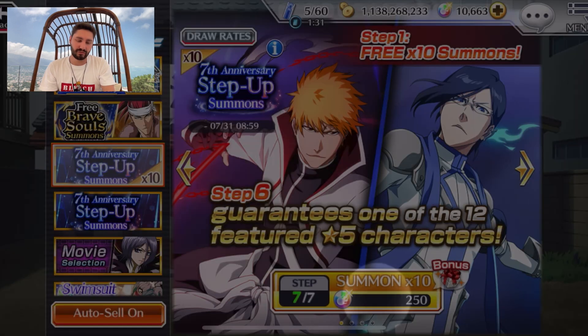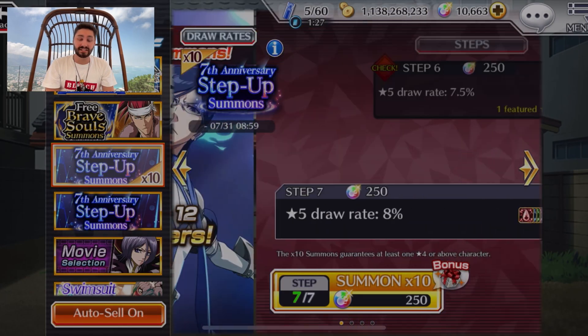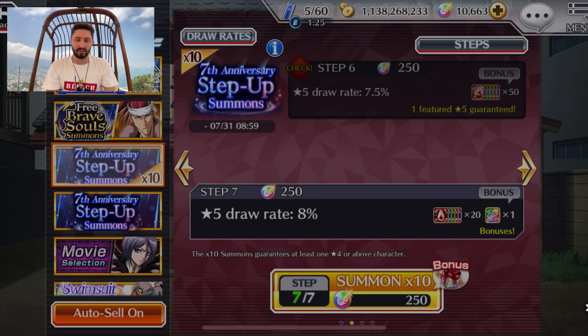The problem is we have some special resources but not for both units. I would like to 5/5 Ichigo in priority. We're finally past the guaranteed step six — now it's all wild from here.